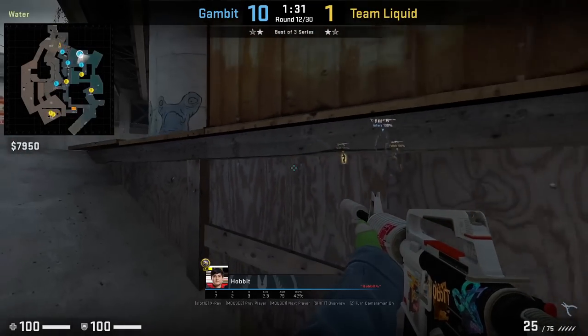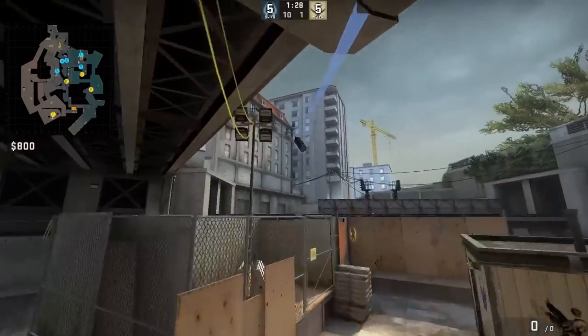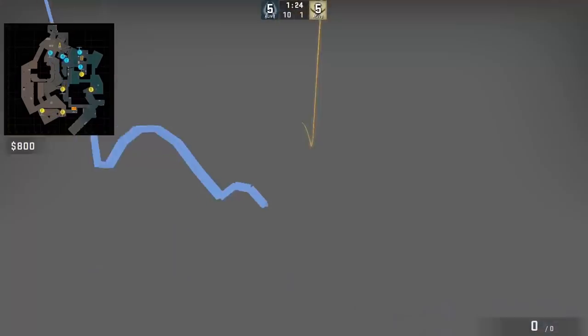Hobbit smokes monster from pit ramp: he aims at the bottom right of this wood board wall, then jump throw. Careful using this smoke as you are exposed to short.